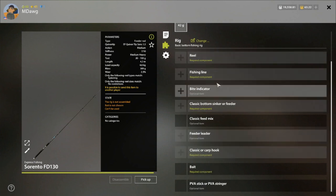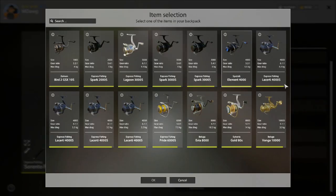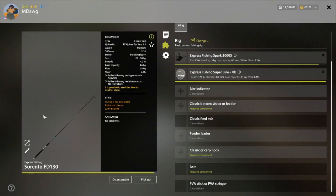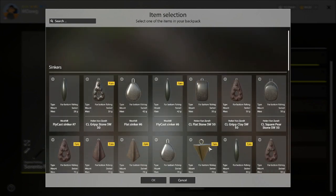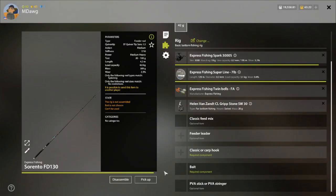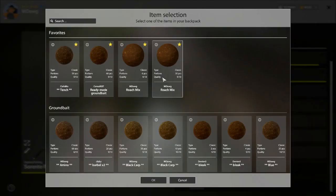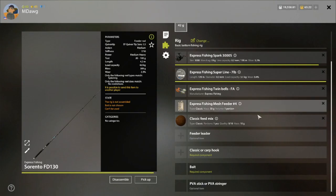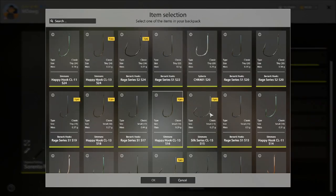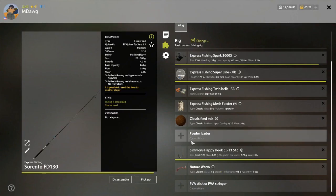Going back to basic bottom: when you buy your feeder rod it's most likely going to start on a basic bottom fishing rig. You can go down and see what components are required. Obviously you need a reel — we'll put the Spark 3000 on — you need some line, you need a bite indicator so we'll put some bells on, and you do need a sinker. But like I told you, with bottom fishing even from the start I like to go ahead and put on these cages with some sort of ground bait. You can use leaders, but at this level with very cheap gear you'll probably just use mono line and then a hook — maybe a size 16 with a worm. That is how you put a feeder rod together.